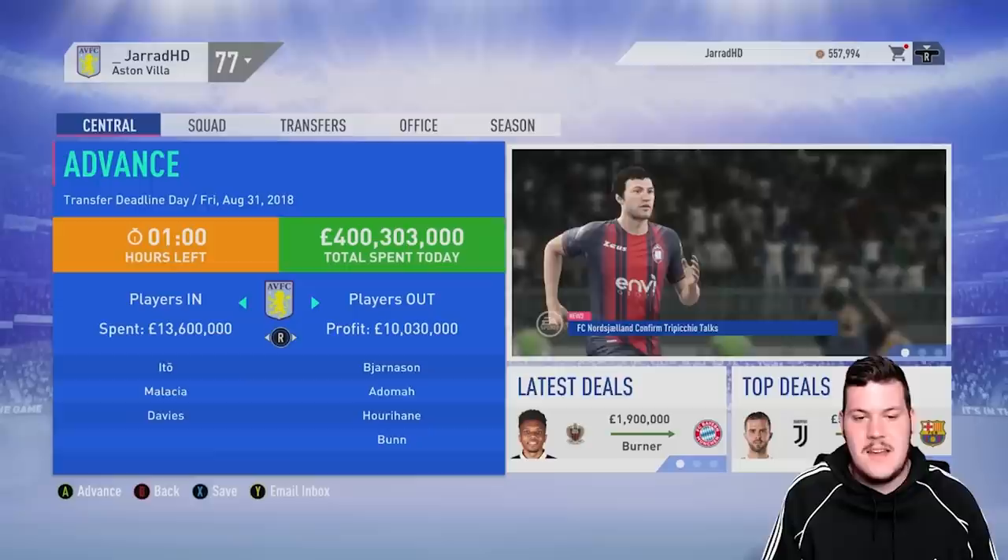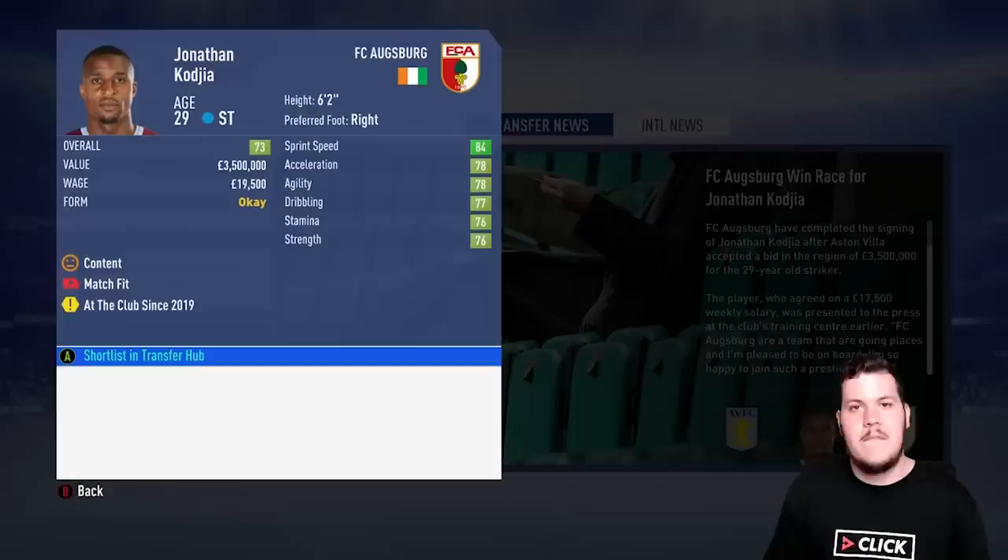Ito, Malassia and Davies into the club. Bjornsson, Adama, Hurrahan and Bunn out of it.